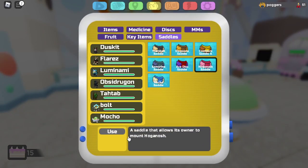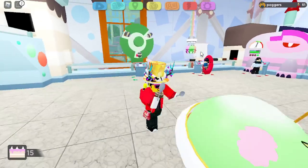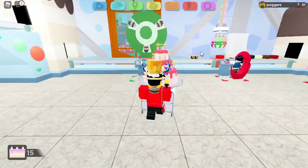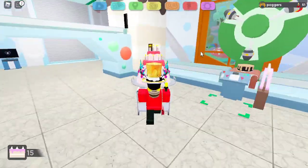And now the Hognash saddle is you on a cart carrying a Hognash. It's like when you're shopping — you push yourself on those carts. It's like that.